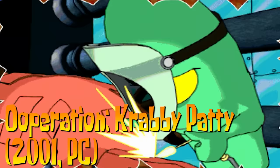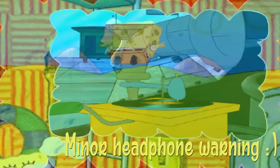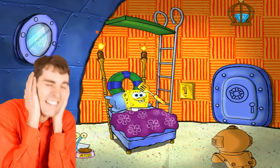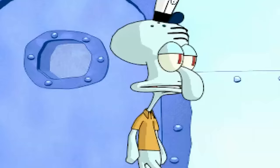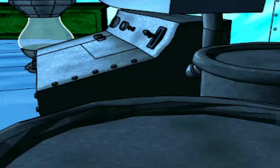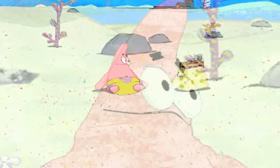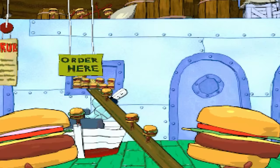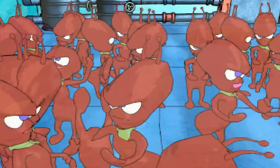For the third worst SpongeBob game: Operation Krabby Patty. This one feels fundamentally broken. First we get a compilation of 3D cutscenes, and then the audio suddenly jumps 15 decibels, deafening headphone users. The humour overall is pretty weak, feeling much more like the writing of a lousy season 6 episode. The story is — you guessed it — Plankton trying to steal the Krabby Patty formula, this time deploying robot crabs assisted by ants.